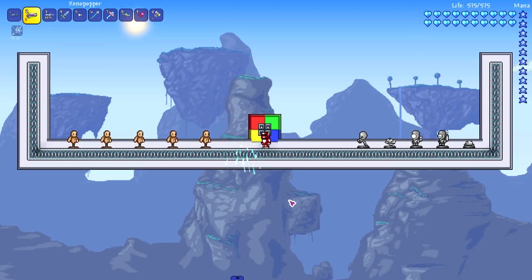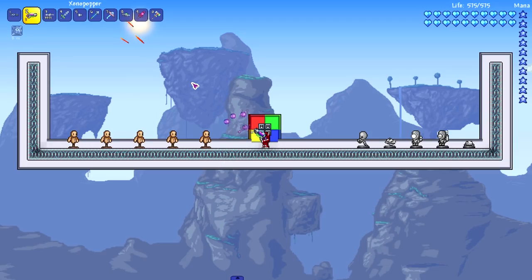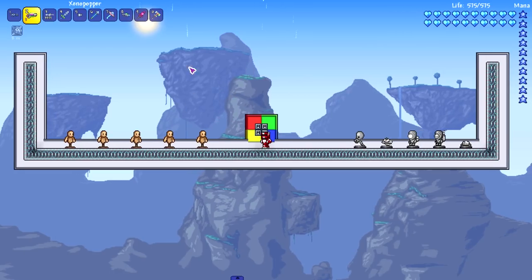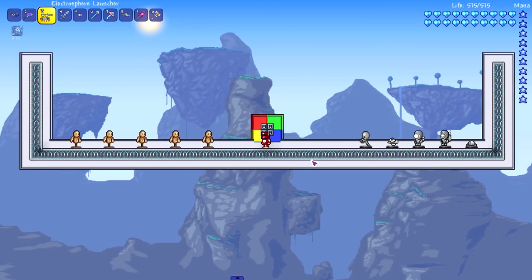Moving on to the xenopopper - this is also a very cool weapon. As you can see, it shoots bubbles and the bubbles pop and shoot out bullets, so you can either hit something directly with the bubbles, or if you get some type of homing bullet, those would home in on targets. Really cool weapon, I like it a lot.